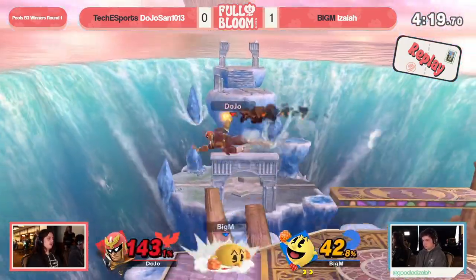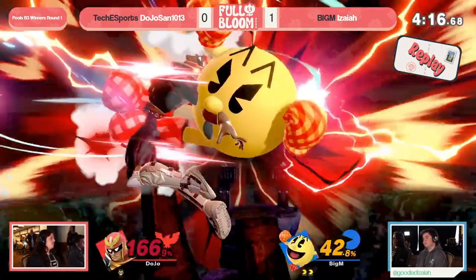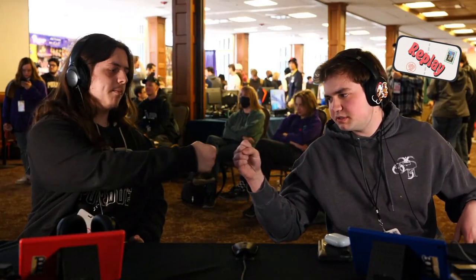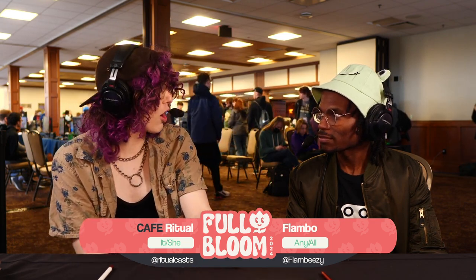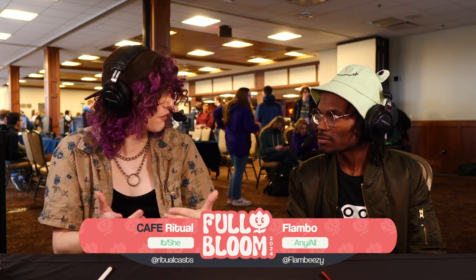Honestly, that game two was the exact polar nature of this stage that I was mentioning before. Isaiah got set up and very nearly rode that first neutral win to a three-stock just because of how hard it is to dislodge him. But once he got dislodged, we actually did see Dojo-san start to find those hits, start to find those interactions, and not only took a stock but made decent progress — was just one DI read away from finding that and taking a second one, at which point we would have had a completely different game on our hands.